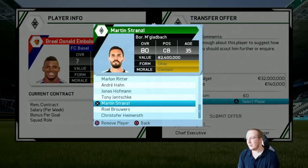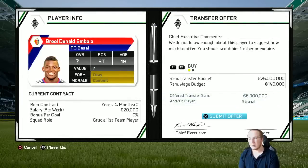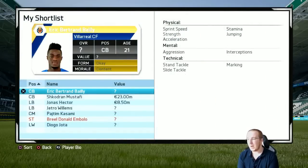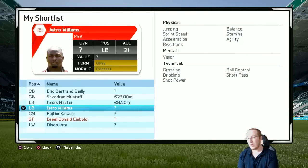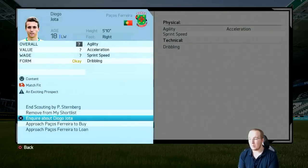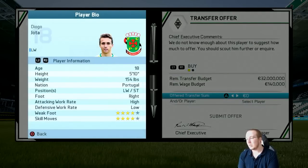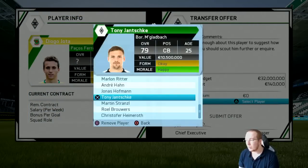I'm going to try and get rid of one of these defenders - Stransel is worth about 2.4 million - and throw in six million plus Stransel. We've also got two great defenders: Bailey and Mustafi, suggested a lot in the comments. Mustafi from Valencia could be a very good choice. There's also Diogo Jota here - I'm not sure how you pronounce it - he's an exciting prospect who can play at striker. He could be a very nice signing, maybe a straight swap.